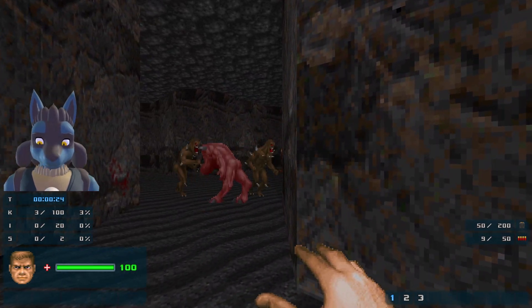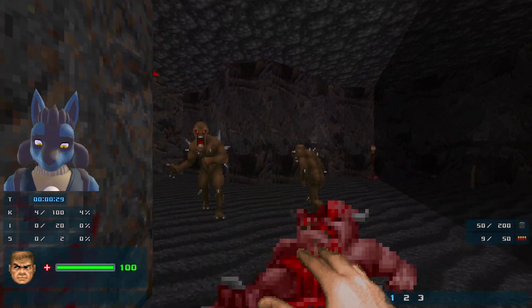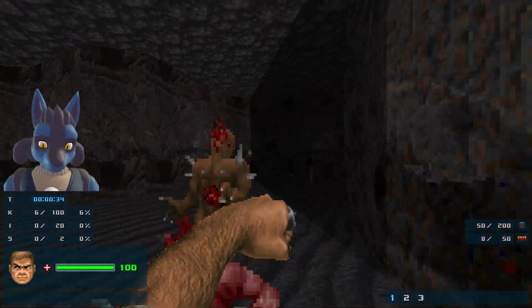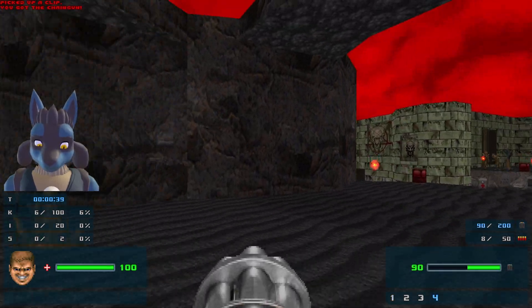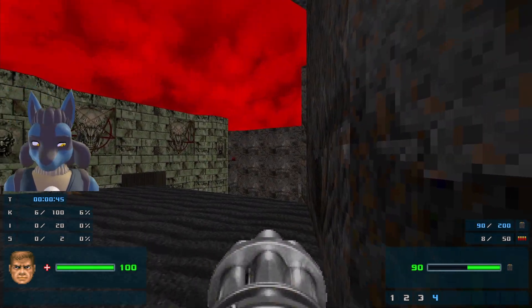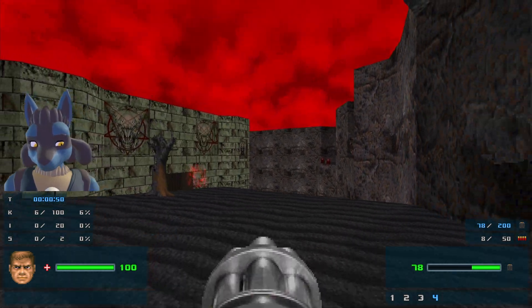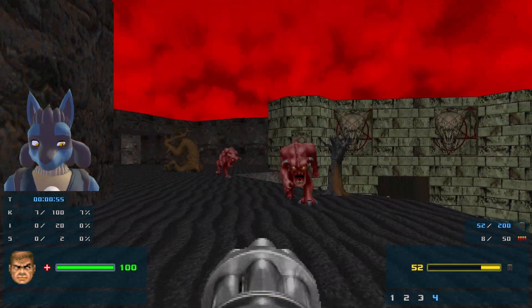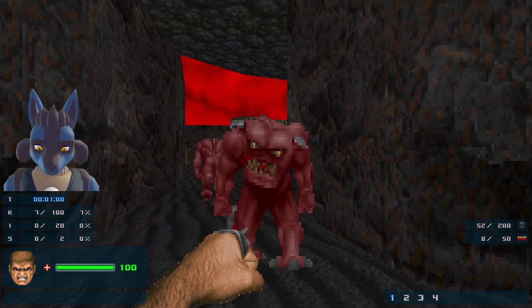Can we get some infighting? There we go - he didn't like that all too much. The imp actually managed to kill the pinky? That's very interesting. You're pretty buff. I'm not gonna kill these guys yet - it's kind of a waste of ammo at this point. I would really like to kill this pain elemental. Where is he? Oh, he's just sitting there. I heard those pinkies coming so I was really hoping to kill him very soon.